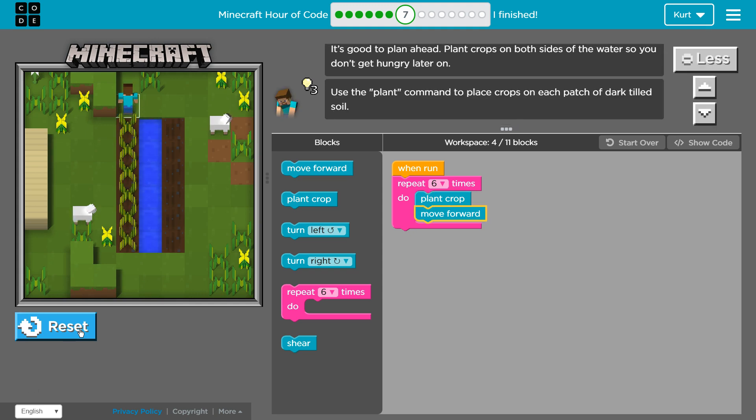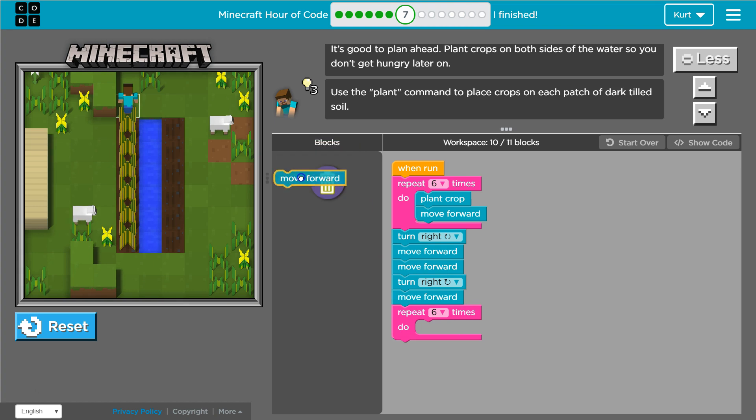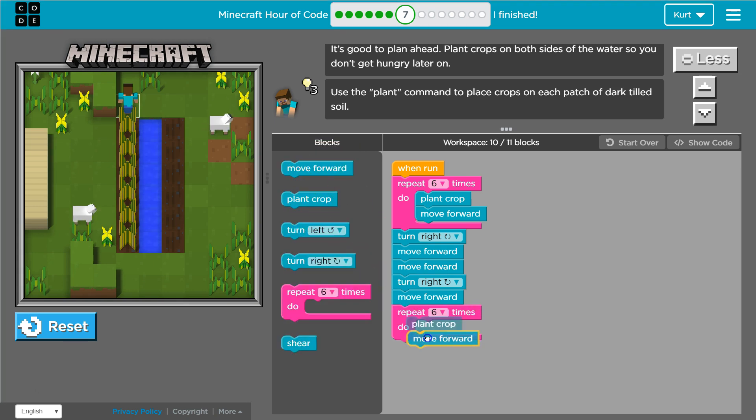Perfect, that looked good so far. Now we want to turn right, move forward once, move forward twice, turn right. And then we are going to move forward and start planting again. So I can put that repeat again — six times — with plant and move forward inside it.